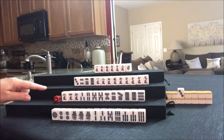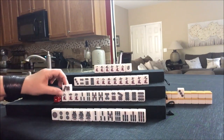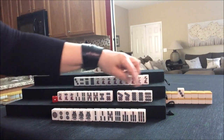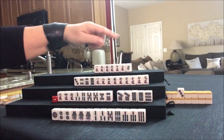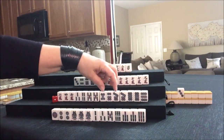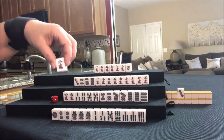We're going to draw. Seven dot, nine dot. There's a potential pure double Chi: seven, eight, nine, seven, eight, nine. There's one nine dot out, or we could use it as Chi potential in there. Let's get rid of this two crack.